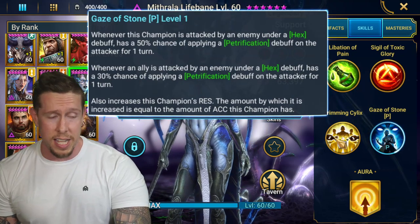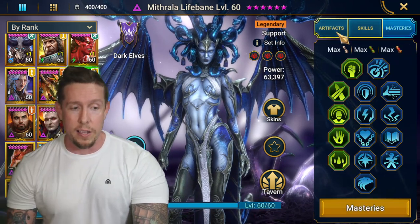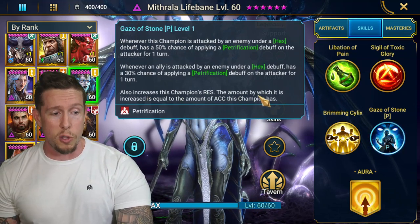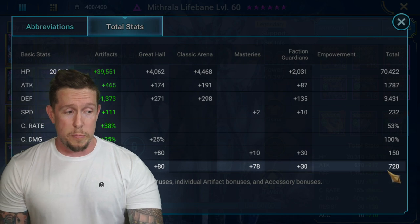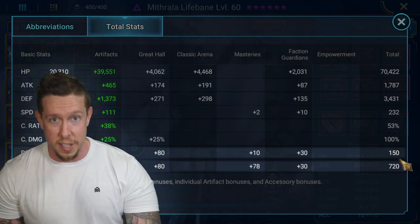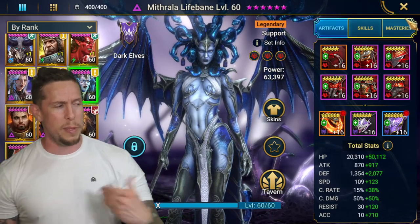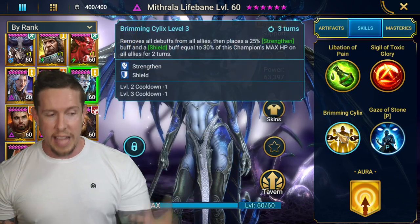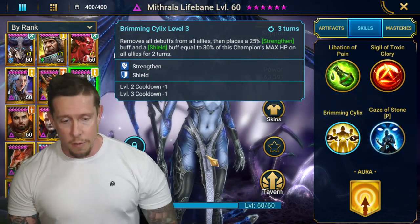I use Mithrala on one of my three main tag team arena teams and in hydra clan boss. She's an arena goddess right now because of her passive — she increases champion resistance equal to her accuracy. So she has 720 resistance plus her 870 accuracy-based resistance boost, meaning nobody's touching her in the arena. You can put her in triple perception and still come in and cleanse allies because she won't be controlled. I love Mithrala.